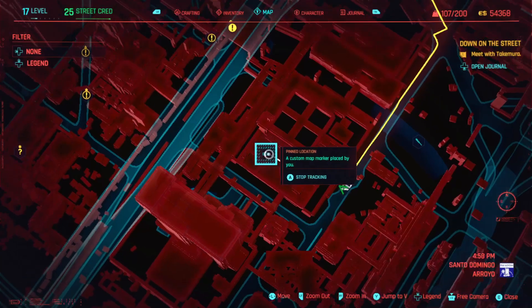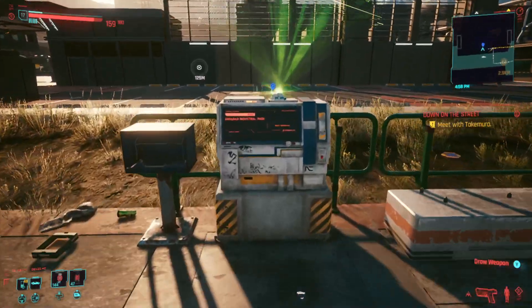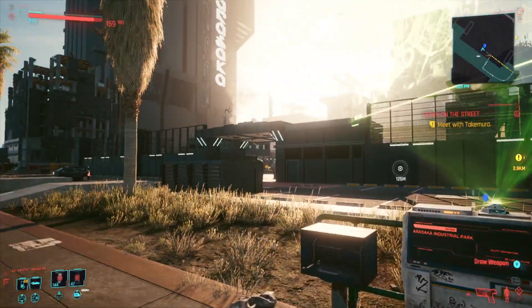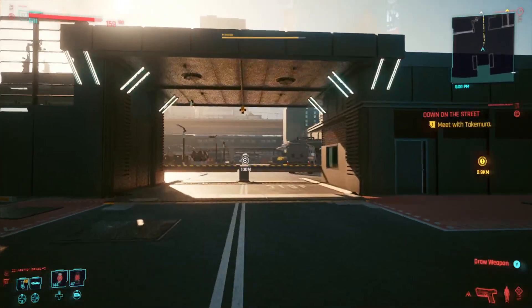I've actually put the map marker on exactly where you want to be. There is a fast travel point — I'm actually stood at it, right in front of it here. If you've got the fast travel point, you can come here and it's just through that entrance there. All you're going to want to do is run straight through the main entrance.